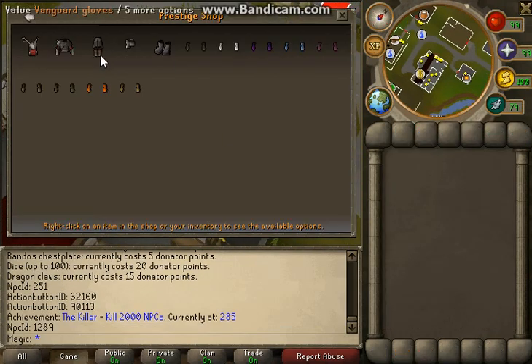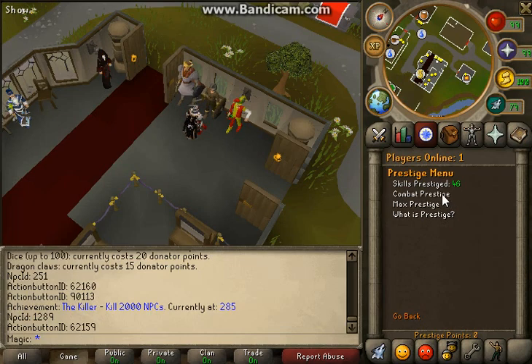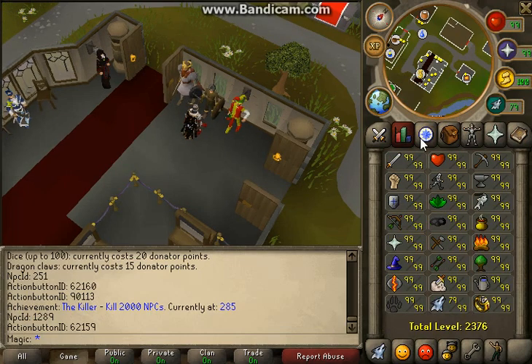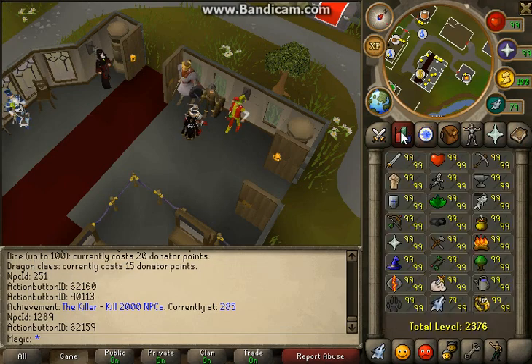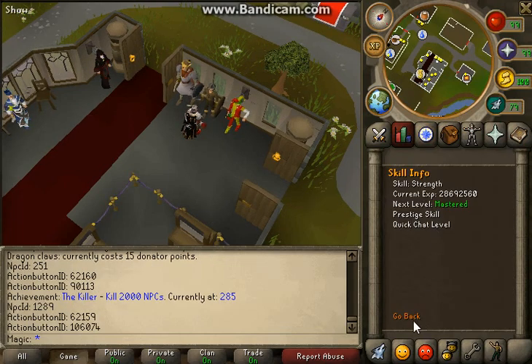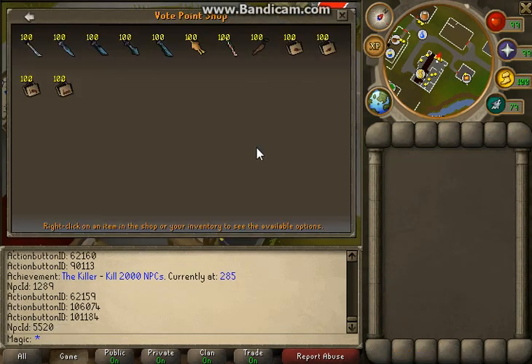Here is the prestige shop — you can get vanguard and all these brawling gloves. In order to prestige, you click the prestige menu: combat prestige requires all your combat skills maxed, and max prestige requires every skill to be 99. Or you can click on a skill and select 'prestige skill', but you have to not be level 99 in it.